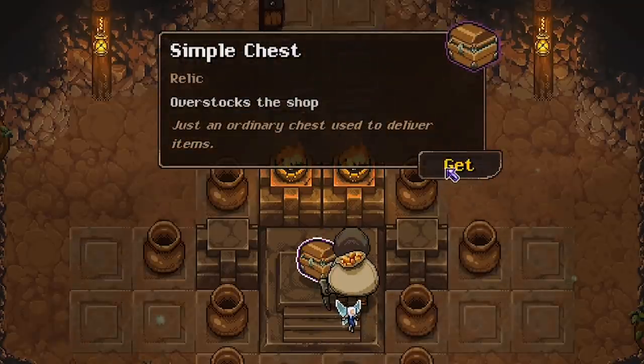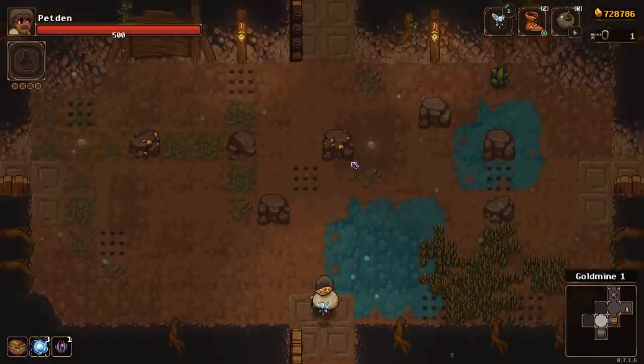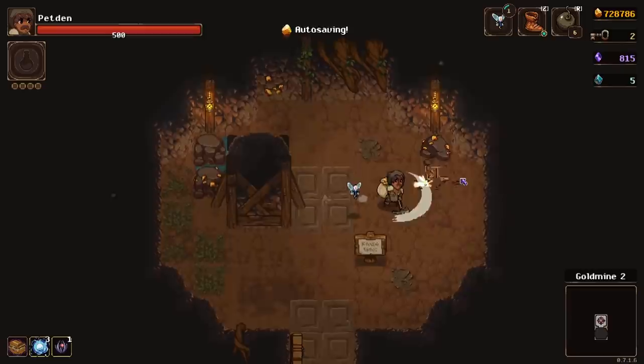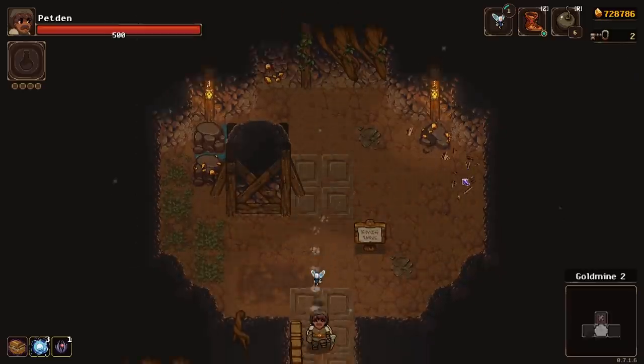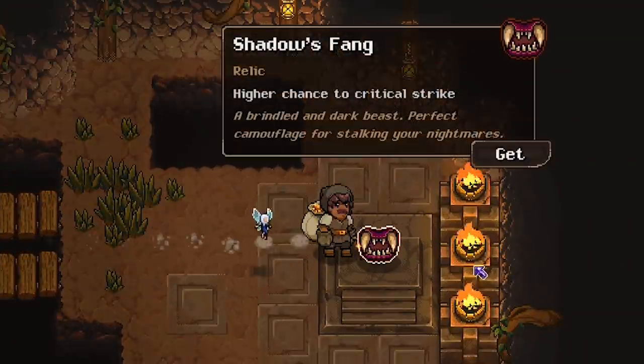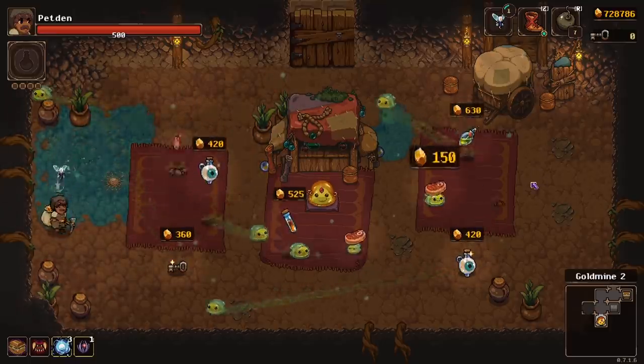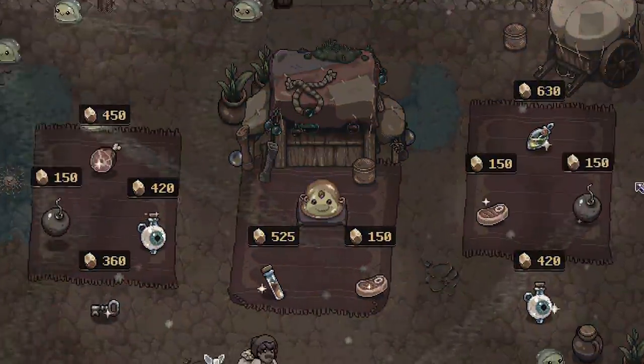Our first relic is a really good one — overstocks a shop. The shop is actually where I'm more likely to get more relics from. At this point I'm looking for relics to boost attack damage, attack speed, or give me more altars. Just like... well that gives me damage. Higher chance to critical strike. And the shop's gonna have lots of relics for me every single floor. Except this one of course.